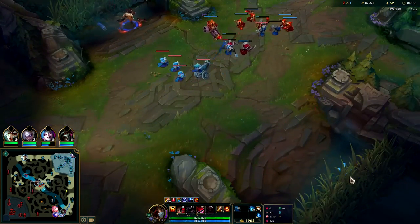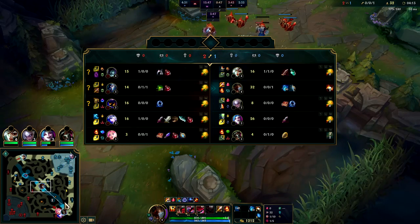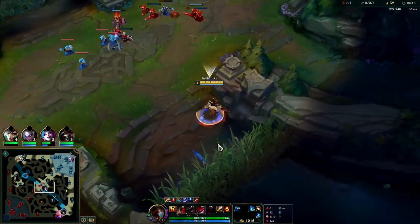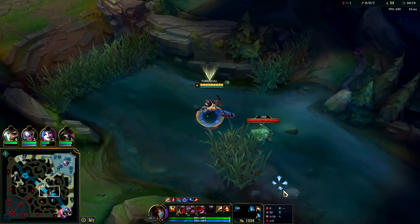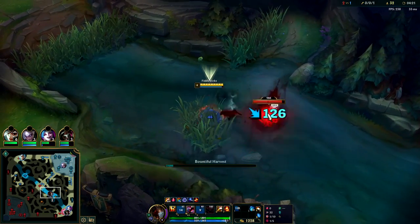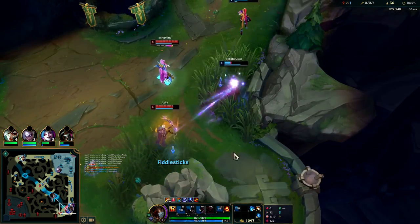Kindred's in a bad spot — she shouldn't have gone for cheese ganks. Cheese ganking isn't what it used to be; camps give more gold now after last patch. So that's a bit of an advantage for a champion like Fiddlesticks versus a cheese ganker like Kindred.